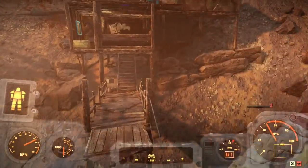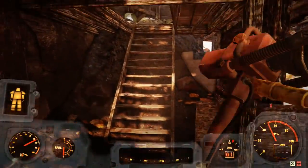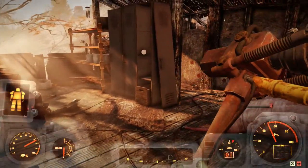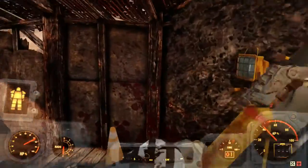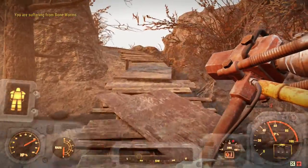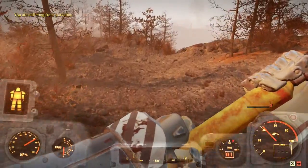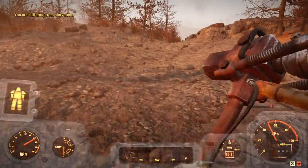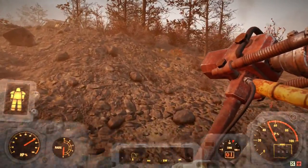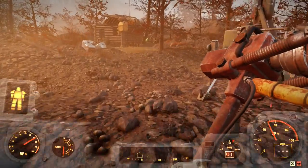If you don't find a brood mother in this location, just go check before you server hop to another world. I guarantee if you server hop to a few worlds, you will eventually find one. But just come up here to this mountain. He actually popped up as I was walking over the hill and popped up out of the ground. So just kind of walk around this top area and see if he pops out for you if you don't see him.